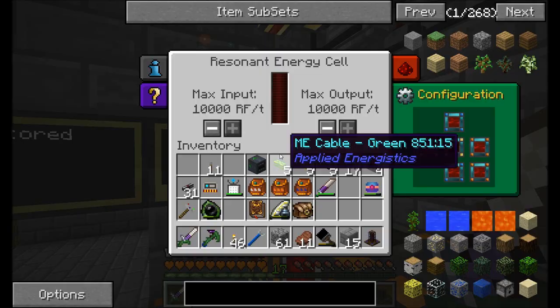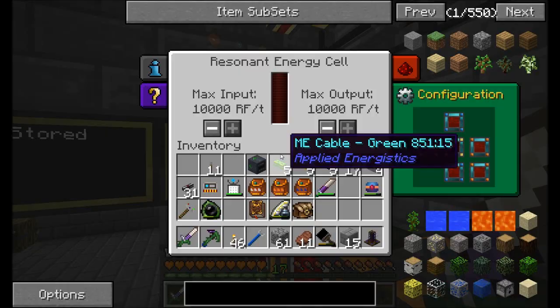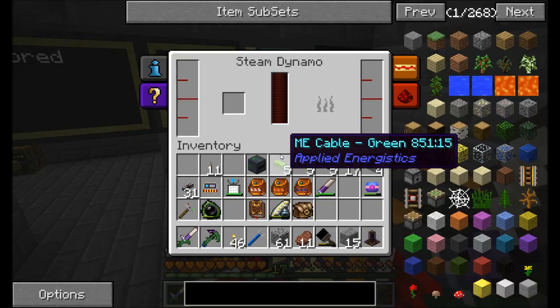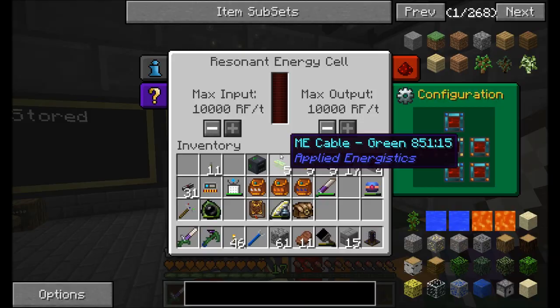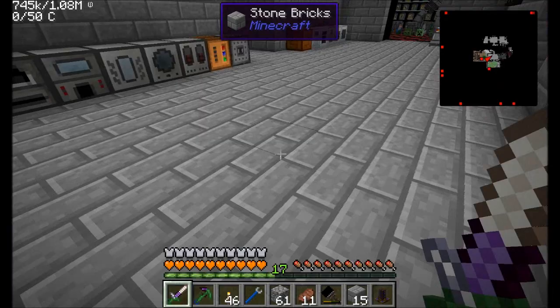At the very least, we've got our destabilized redstone flowing in, and that's probably going into the top there. That's part of the problem on why the steam dynamo wasn't keeping the power going. Now we should have a nice surplus of power, or at least a little bit of a surplus. That fixes that problem.